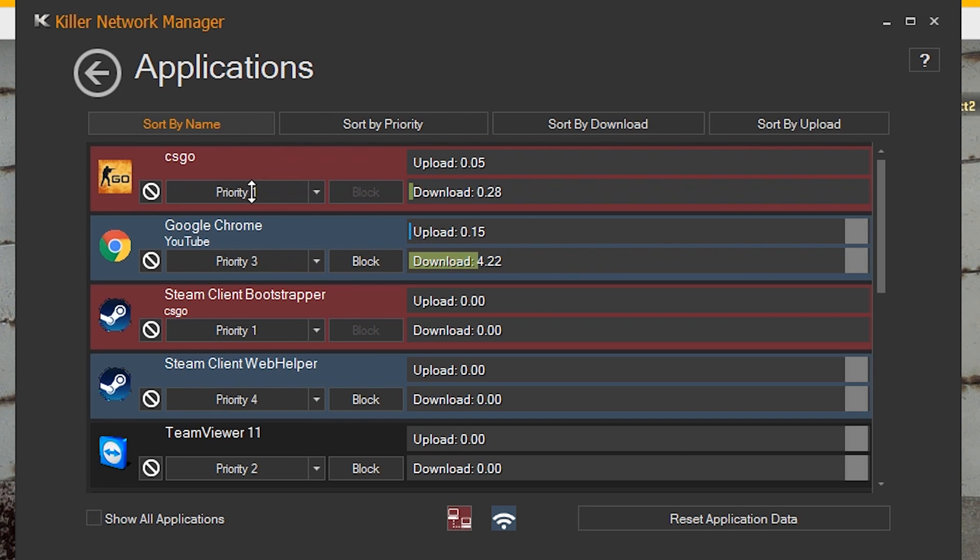Anything you set to highest will run over your fastest connection. One of the coolest aspects of DoubleShot Pro is that you can actually get networking throughput greater than a gig by utilizing both of your network connections at the same time.